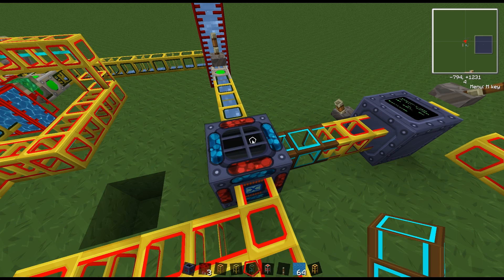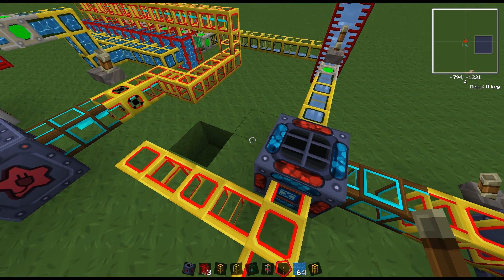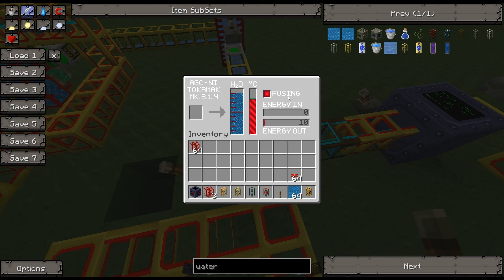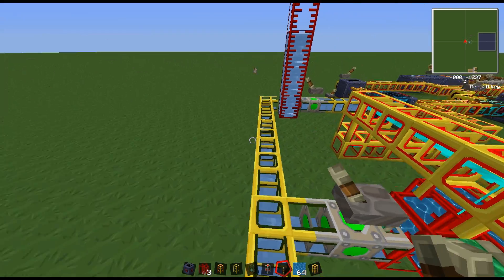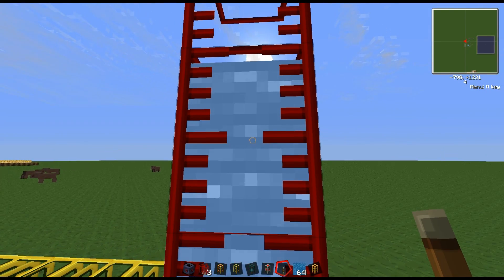I think there's a bug in this version where it was actually producing zero energy units out. What I did was put a lever next to it, flipped it into idle mode, flipped it back, and then the energy actually started going up. You can see it's building up heat, going faster and faster. That's actually a bug in this version - I'll go report it. The energy out is slowly going up and I actually added another refinery, so now I have six total. I made 80 go into the pump and the refineries combined.